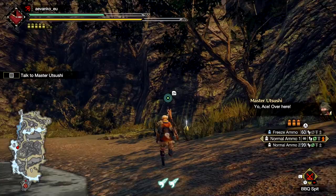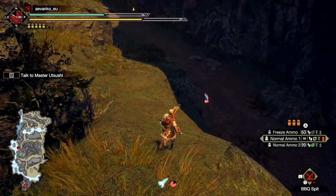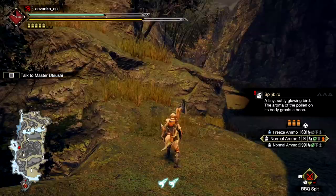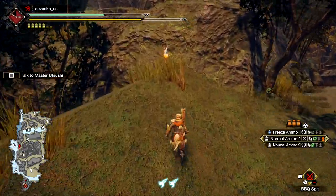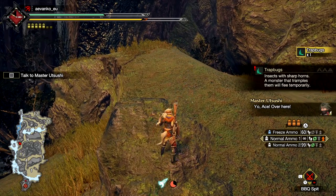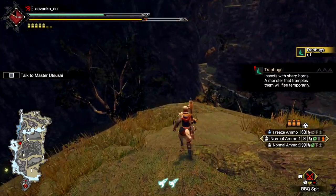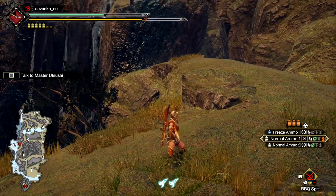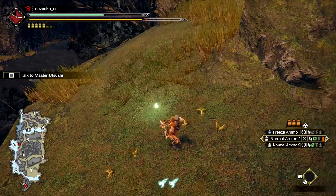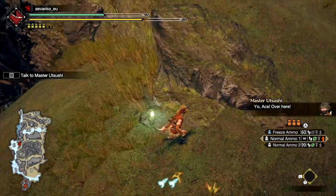We're not at the end of the map — we do have some scalable stuff, so let's go ahead and scale up this. Moving at an angle seems to work best, otherwise your hunter may jump off and you might need to jump back up onto the cliff. So we get some Spiribirds — these are the things that boost your attack power, your stamina, and your health, so we're going to pick up a bunch of these as we go along. We also have trap bugs here. These are insects with sharp horns — monsters that trample them will flee temporarily. I haven't actually been able to use these on a monster yet. You use it and it springs a trap. Maybe it works like a dung bomb but does damage to the monster — it'd be interesting to find out.